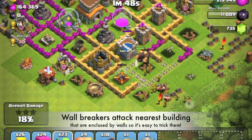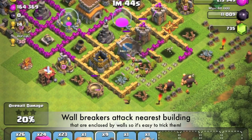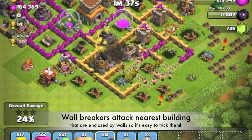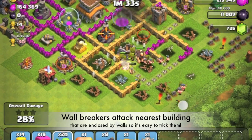Especially now that the new AI of the wall breakers has been changed. As you can see, I just deployed some wall breakers and you notice that they actually target the nearest building that has been enclosed by a wall — on the far top-right side — instead of going straight to the center, which is very weird behavior from the AI.